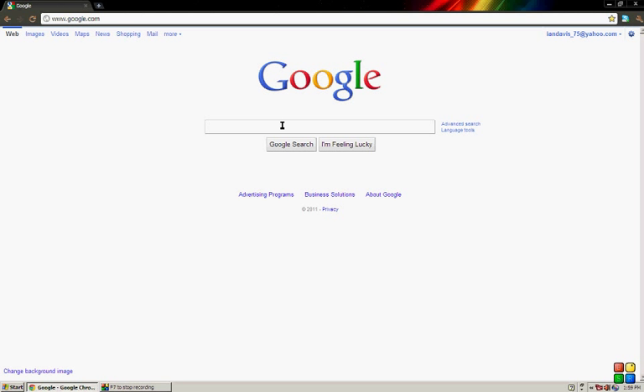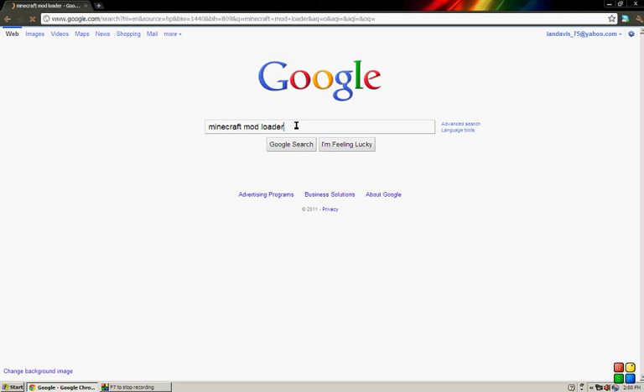It's as easy as installing the mod itself, but you just have to install one more thing into the .minecraft folder. You're going to want to go to Google and type in Minecraft Mod Loader. You've probably heard of this before but never thought about using it, but in order for the mod to work you're going to need this. You're going to see Rissugami's Mod Loader Minecraft Forum and you're going to click that.